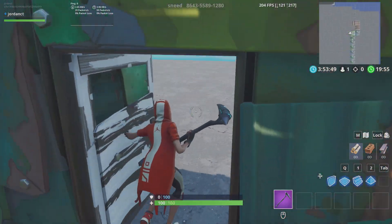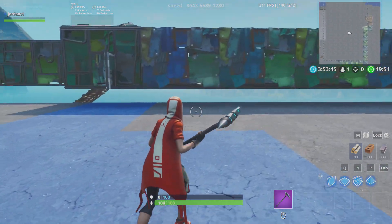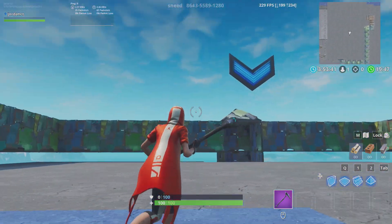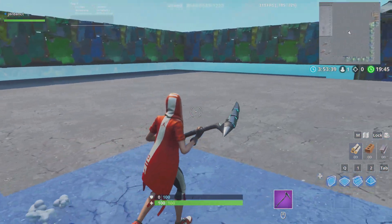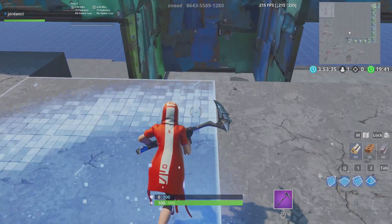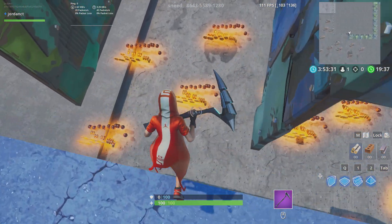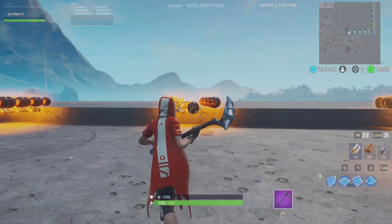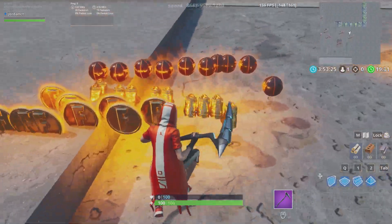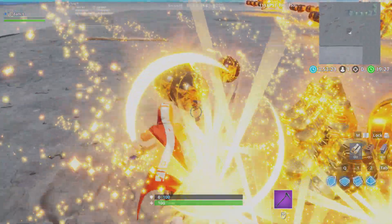For all of you trying to get the shoes and basketballs for the Clutch and Grind challenge to get the red outfits, you have to use this map. It was created by Sneed — I did not create this map. You drop down here and you have all of the basketballs and shoes you need to complete the challenges. It's almost an infinite amount of basketballs and shoes.